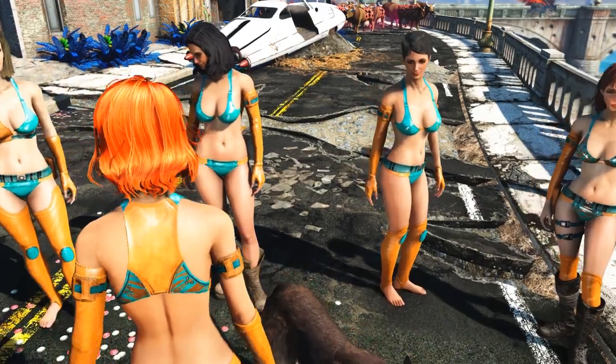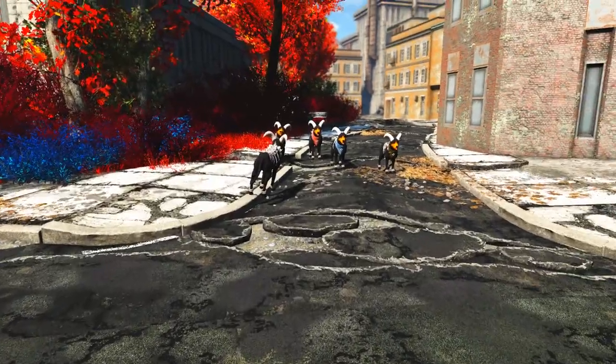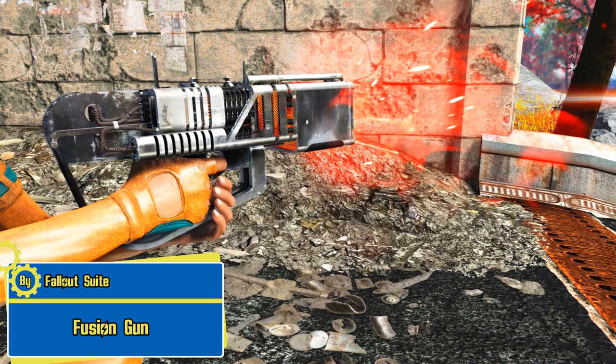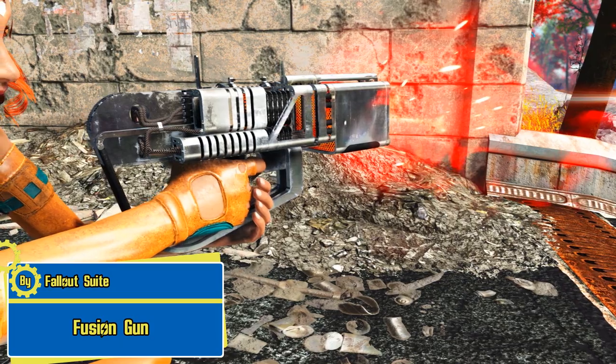I think Rebi and her followers are gonna have to kill every single one of those Houndooms to keep Dogmeat away. We are gonna need a weapon for that. We have the Fusion Gun by Fallout Suite — it's a weapon that will make all the other energy weapons in Fallout 4 look outdated.